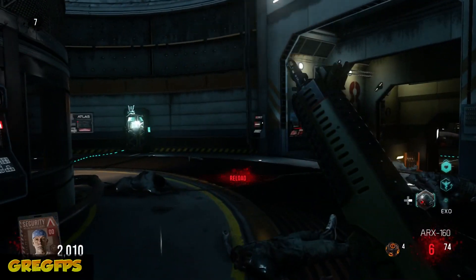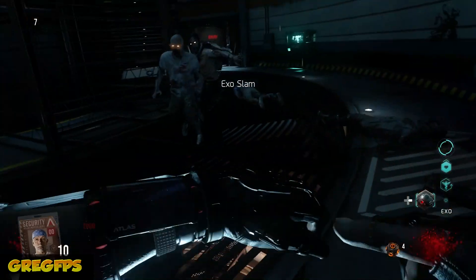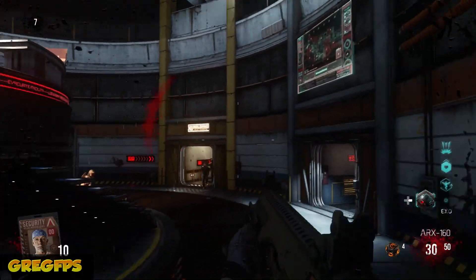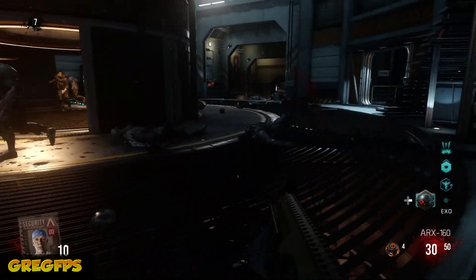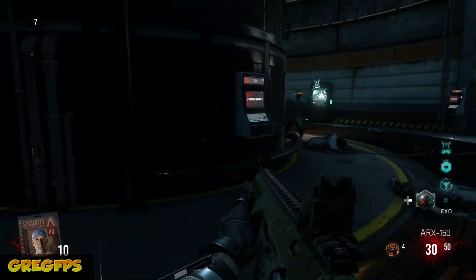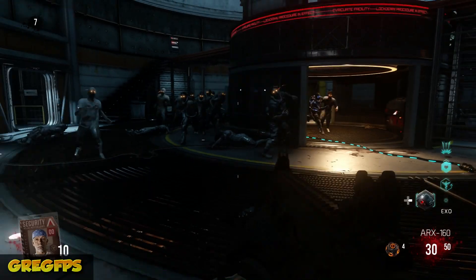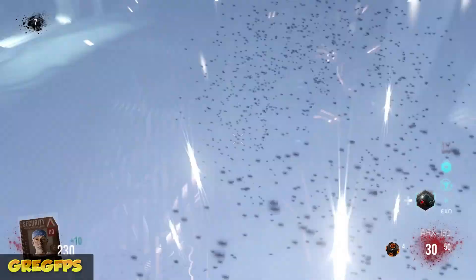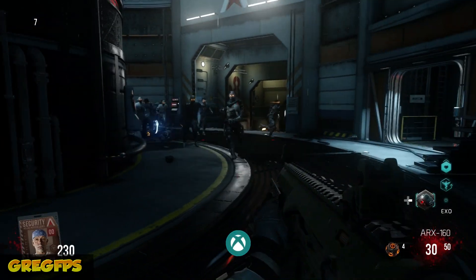Hey, what is going on guys, my name is GregFPS and I'm bringing you guys another achievement tutorial. This one is for 25 gamerscore and it's called 'Come On and...' Basically all you have to do is get Exoslam and run a train of zombies in the middle area, then do a slam and kill 10 zombies to get the achievement.